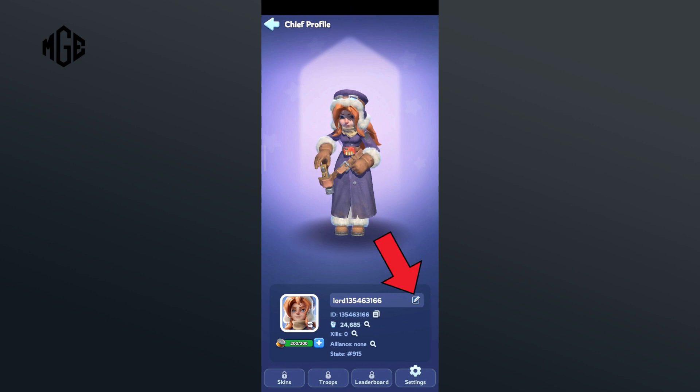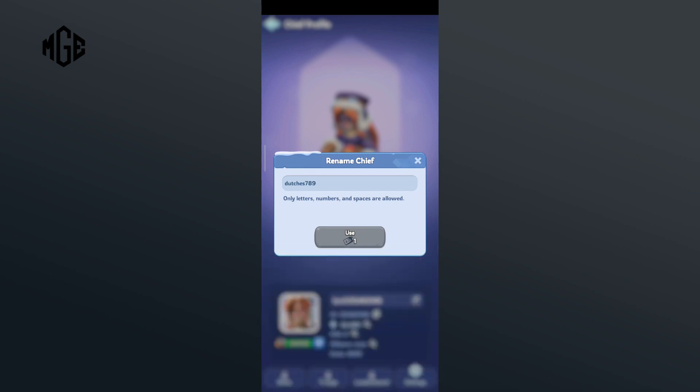Tap on the pencil icon just beside your name. Now in the text box, type in the name of your preference, then tap on the OK option. Here, tap on the Use option.